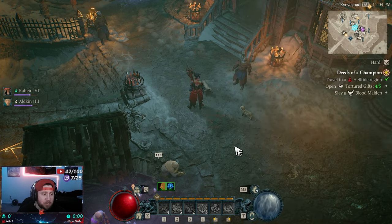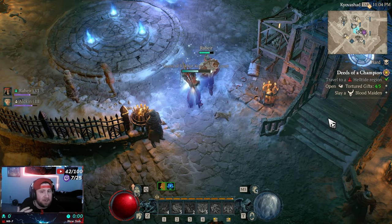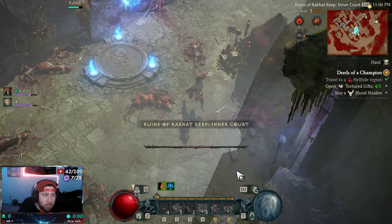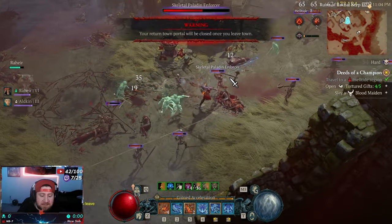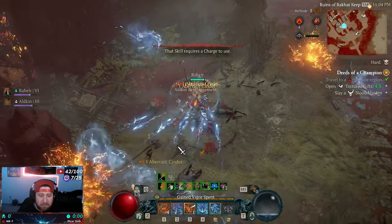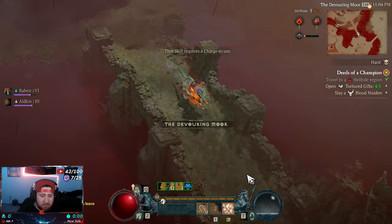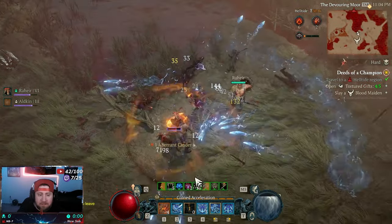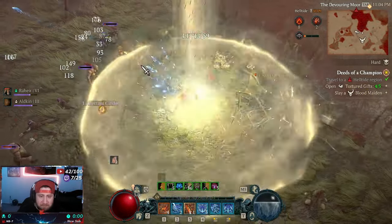Let's showcase the build in the new Helltide. We're still finishing the campaign so you'll see part of that in the video, but this build has carried me through the entire story. You're going to see the quills just reset and everything bounces off — it's so good. Quill Volley is fantastic for AOE; you just burn through enemies. Notice how fast we reset the evade — we've got two stacks and we just go.